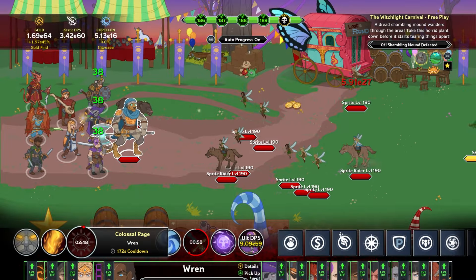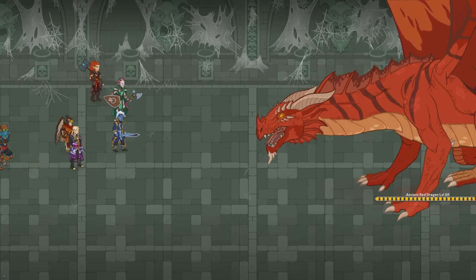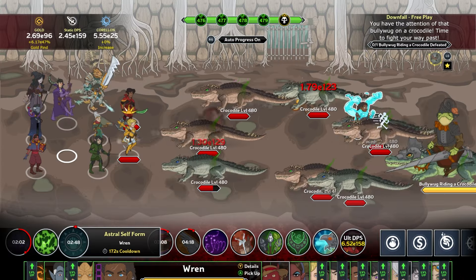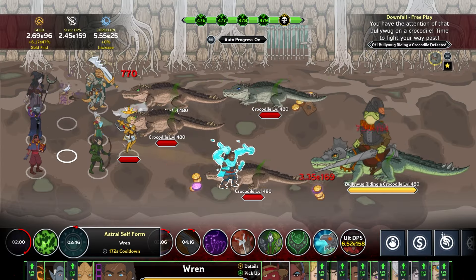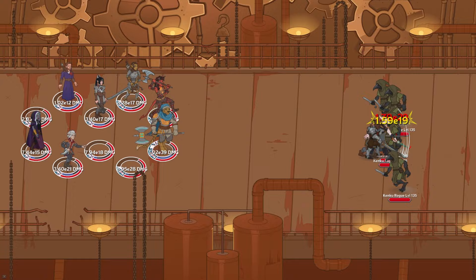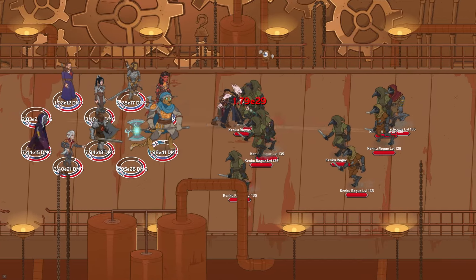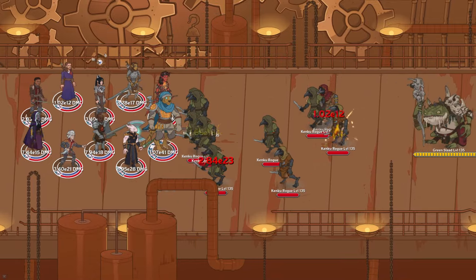All three of Ren's glitched forms yearn to be utilized, and for each area completed, all three forms gain a yearning stack. The more yearning stacks, the bigger the buff to her damage bonus. These stacks persist between adventures, except for the form she specialized in, as that stack is set to zero at the end of the adventure.